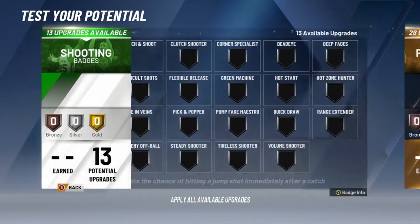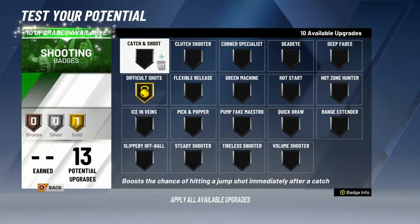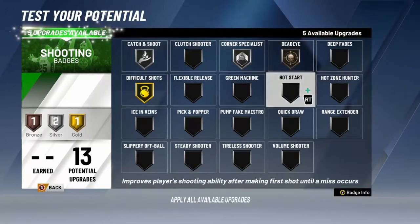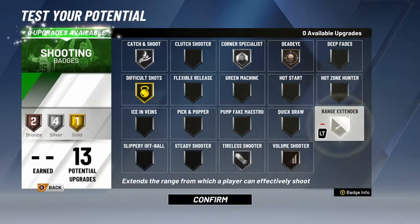Now you're like what am I doing with my shooting badges? Difficult shots — whatever play you make, you wanna be able to shoot even a little bit. I would for sure put your difficult shots as high as it can possibly go. Now corner specialist — because it's a slasher you don't have a high three anyway — so corner specialist, catch and shoot, dead eye, and maybe range extender.